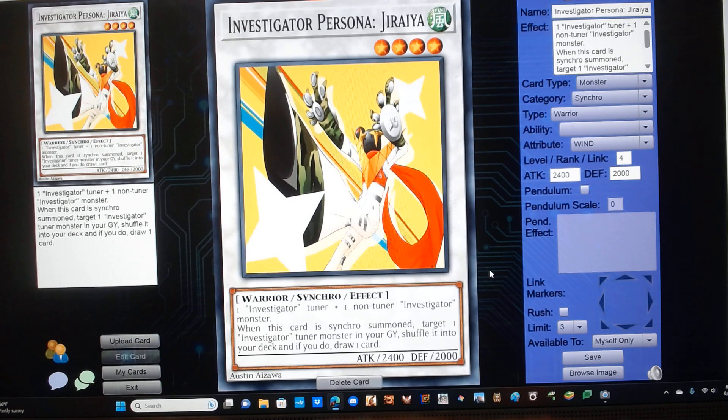Investigator Persona Jiraiya. He's a level 4 wind warrior synchro monster with Red-Eyes stats. Requires one Investigator tuner plus one non-tuner Investigator monster, and has the following effect: when this card is synchro summoned, target one Investigator tuner monster in your graveyard, shuffle it into your deck, and if you do, draw one card.